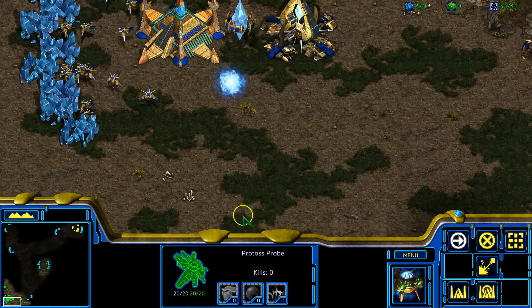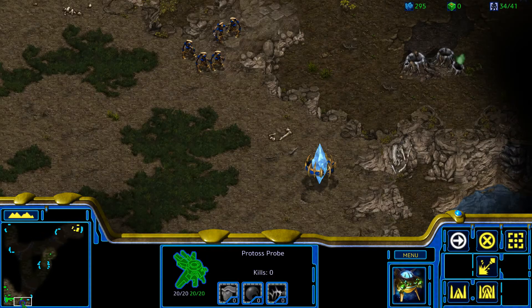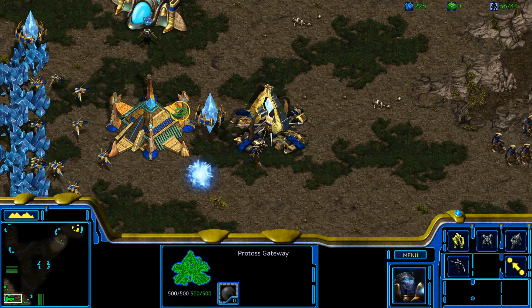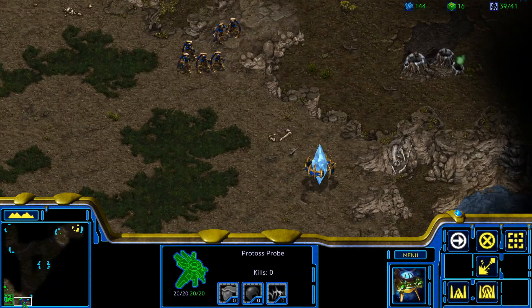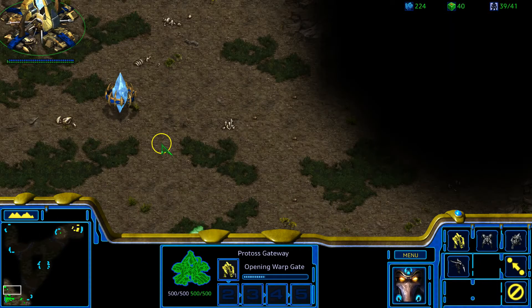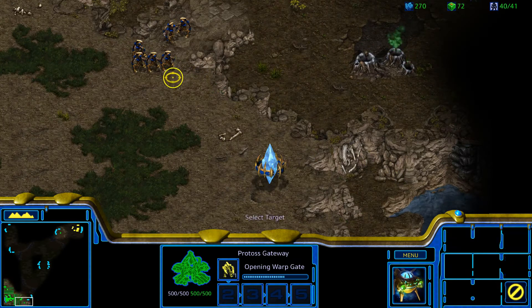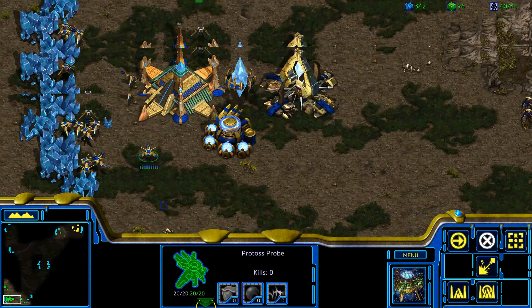Think about placing gateways in unorthodox positions that are more likely to avoid overlord detection earlier on. I do not recommend building your gates completely out of your base unless you're going for an O-ring, but rather building them in positions that could delay Zerg detection, such as over here or maybe over there. These positions are unorthodox, yet still close enough to the ramp or nexus that you could easily rally your newly built troops to protect the ramp or base upon unexpected enemy sighting.